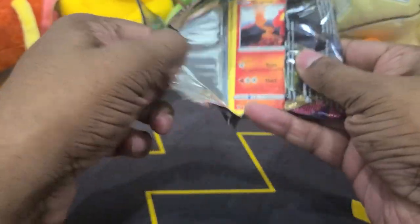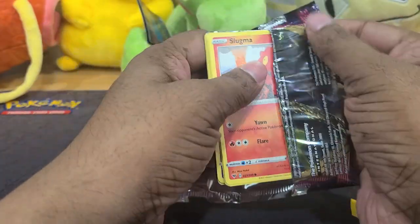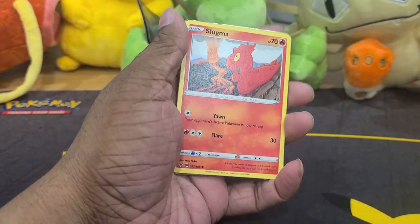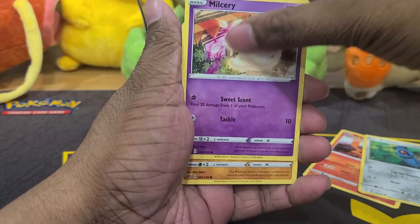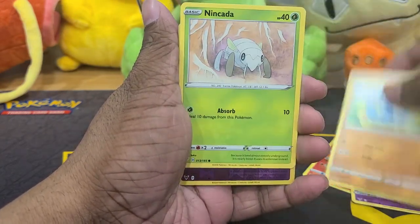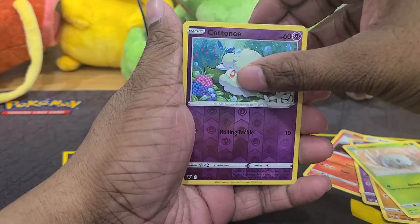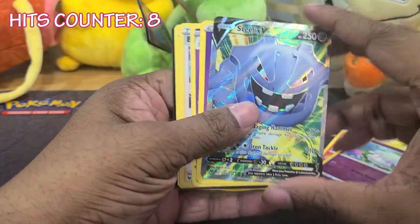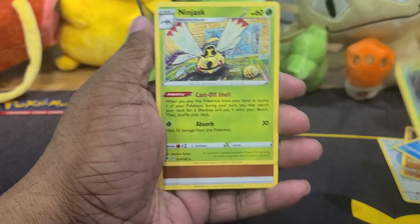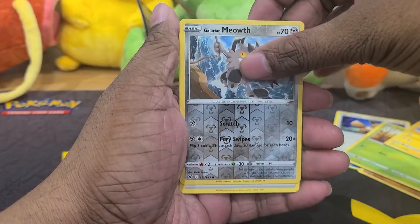Moving on to the set that got me back into collecting Pokémon — Vivid Voltage. This was one of the first booster boxes I bought when I got back into Pokémon. I ended up pulling my Rainbow Pikachu, one of my favorite Pokémon cards. I got it graded, got a PSA 7. In the first Vivid Voltage pack, we got a Steelixe V. Today's just been such a great day with the hits. We got two more packs to go with Vivid Voltage, but unfortunately both were no-hitters.